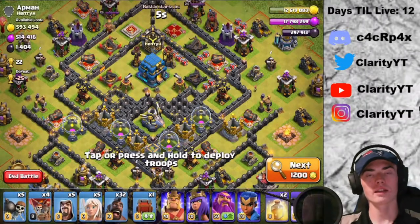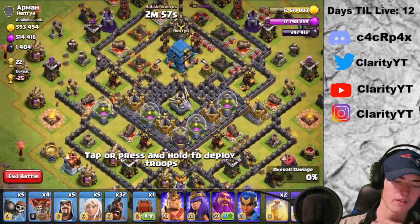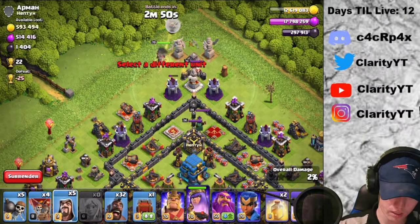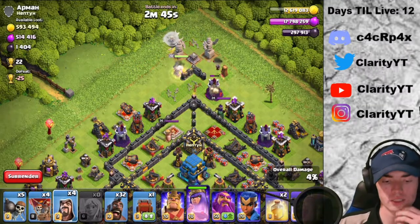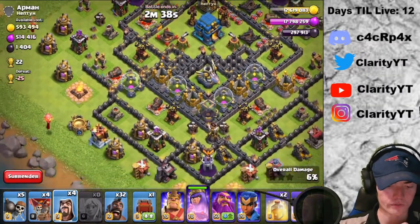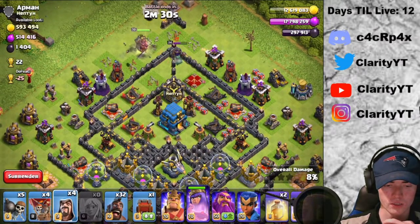Alright guys, so we're finally at our second attack of the video and it's actually a Town Hall 12 — not bad. Basically, like I said, you want to set that funnel correctly. So we are going to put our queen walk up top by the Grand Warden up top, and we want to kind of set up a pretty good funnel here. That wasn't smart on my part, but I think she will just end up walking down and that's perfectly fine. I actually want her to walk down, so that's perfect.